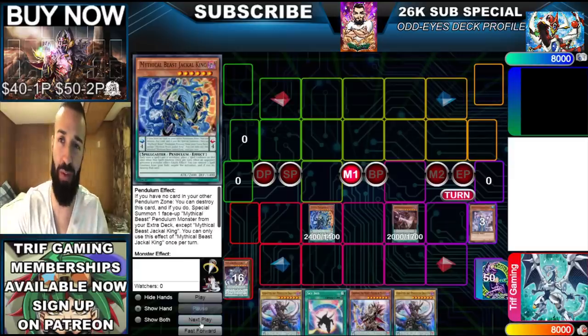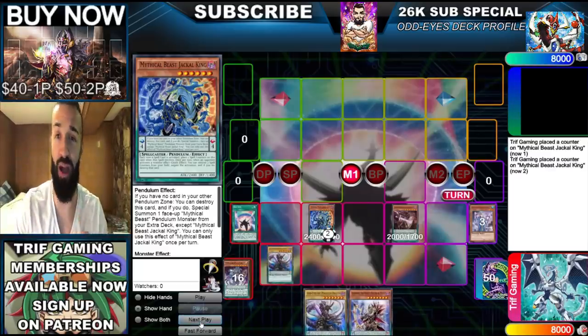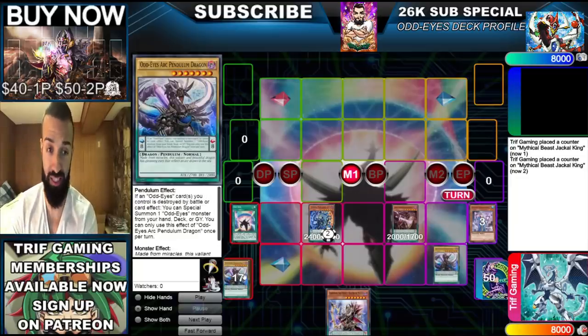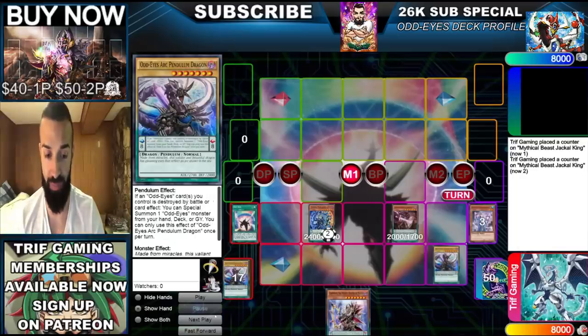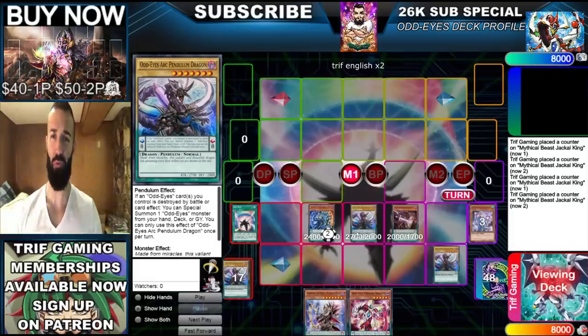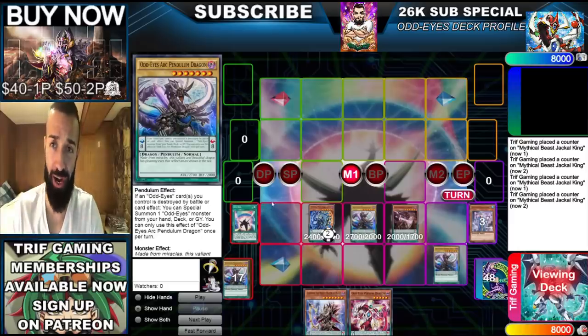You're going to Chrono Jackal just to save yourself from hand traps — you don't want to bait through hand traps. We're not going to activate Sky Iris yet. Pay close attention; you'll learn a lot of these tricks on my Patreon too — advanced pendulum training in the description below. We never put double scales with the same scale value, because if they get ashed you don't want them stuck there. We have a Jackal to protect from ash. Now we add a Persona Dragon and on top of that summon Arc Pendulum Dragon. This hand sucked, so it won't be the typical way we build the board.